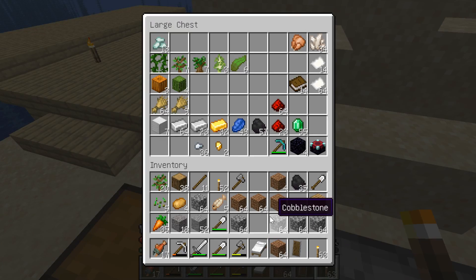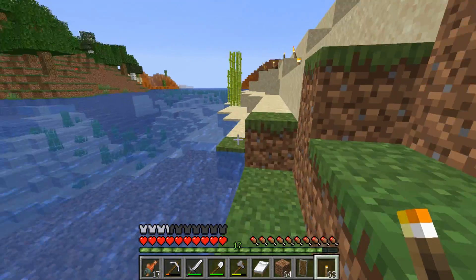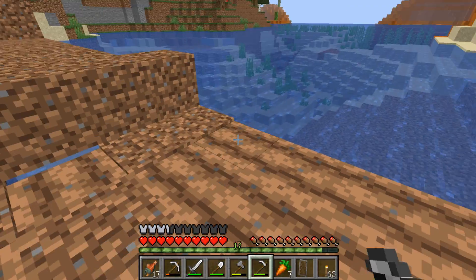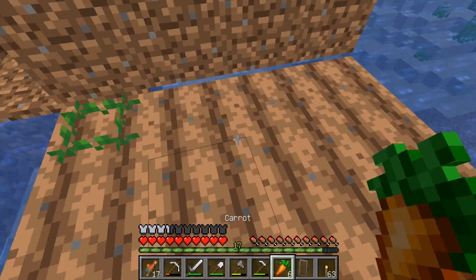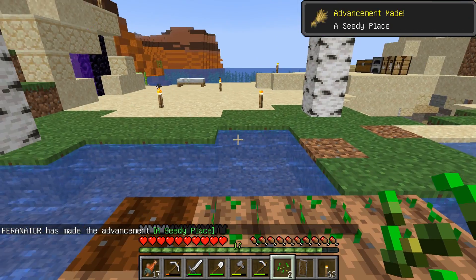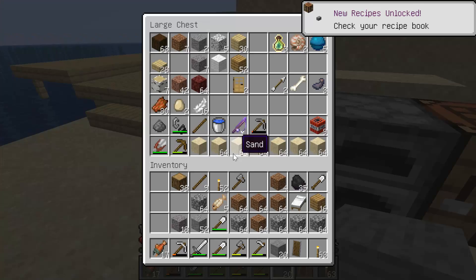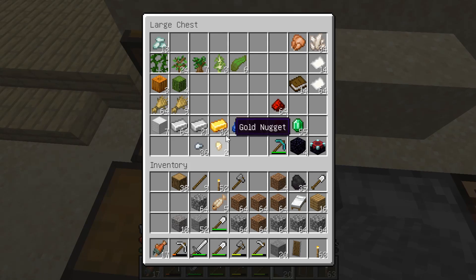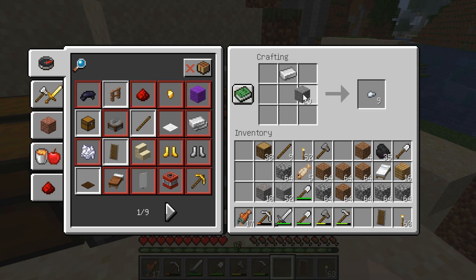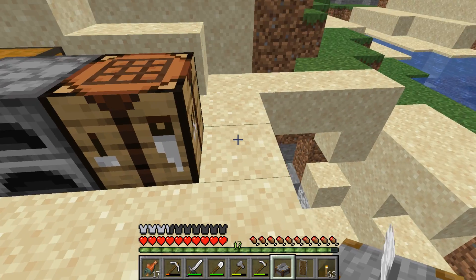We might as well plant this, and actually let me bring this closer since we do need paper later. Pro tip - way faster to just hold down the button. I don't get an achievement for planting the other stuff? Well, okay, fine. The stone cutter is a new block in 1.14 and what it does is it'll allow us to more conveniently get stone stairs.